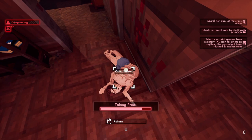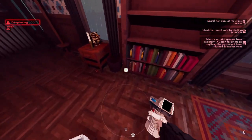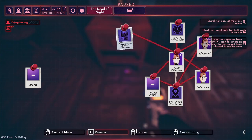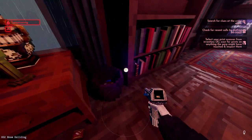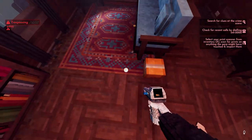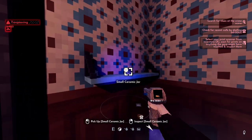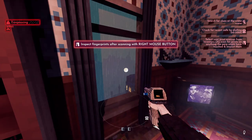We want to make sure the vent is accessible, then pull out our scanner. We find a fingerprint — Type B. That might be our perpetrator. We find Type A prints which are Oni Joneson's — on their couch, on some matches. Type A is Oni Joneson confirmed.